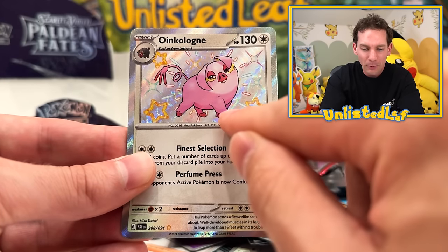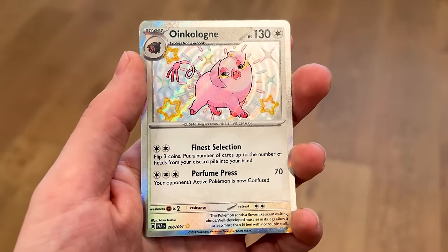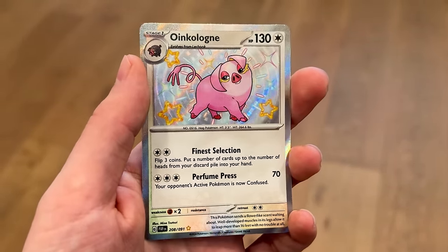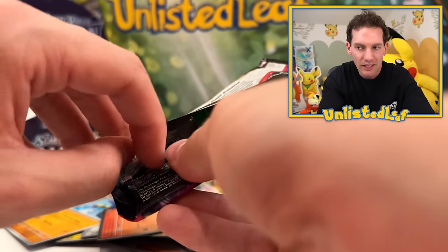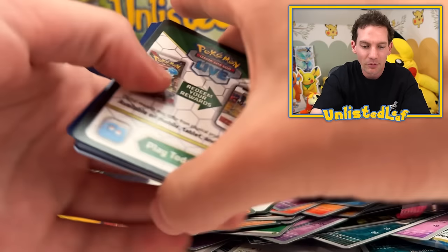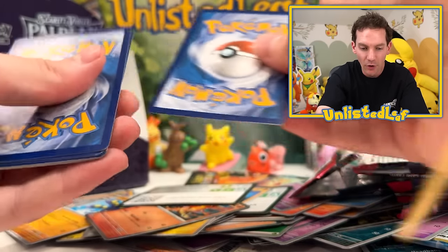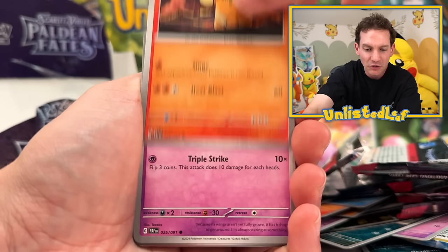These must be more common than I thought — I thought these were a lot more rare. Perfume Press and Finest Selection. These doubles are good too — I'll take those to trade day. Hopefully Palafin or Poipole, the sought-after ones — that would be the best. This is the second to last one though. I've almost run through my whole luck, and that's okay. It just means if this video gets over a thousand likes, I will return with an even bigger and crazier opening to see how much of the set we can actually complete.